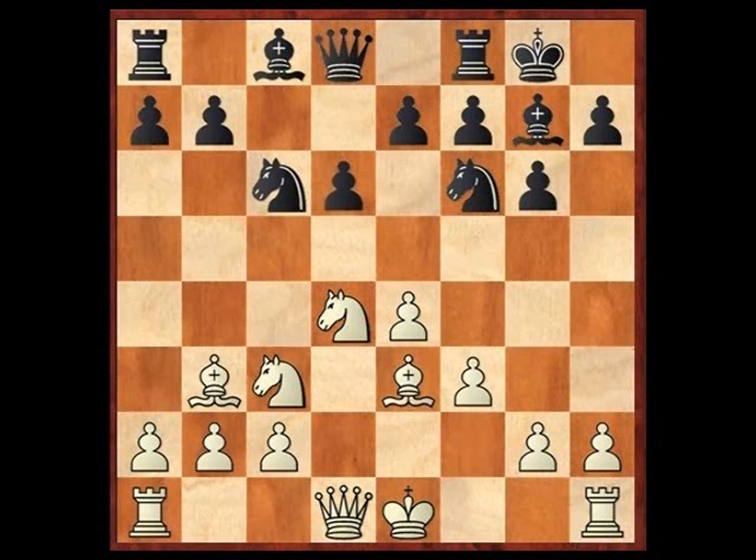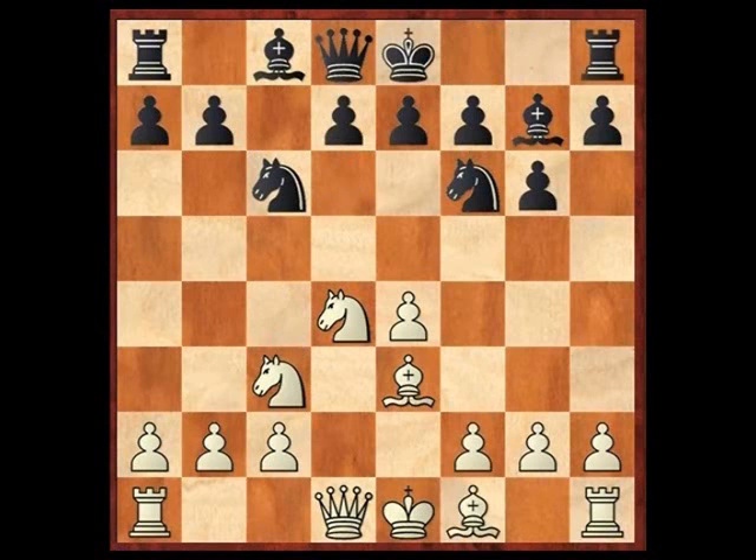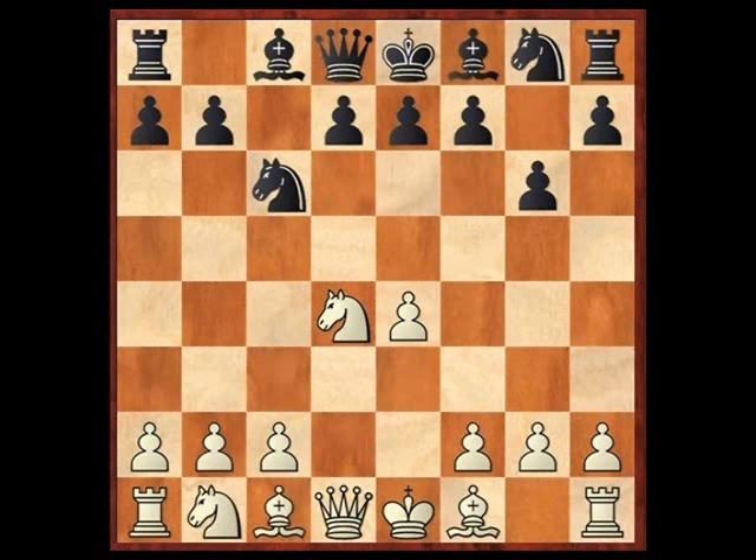I'm covering this for you guys so that you can learn and gain more clarity in case you're wondering what's the difference with the accelerated dragon described here. The difference is that black hasn't committed to d5. There are certain options that we've discussed that are possible for white — for example, Marozzi. So this is another different position, and there are some major differences.